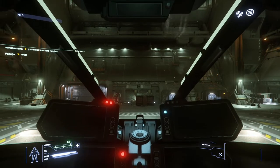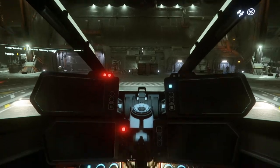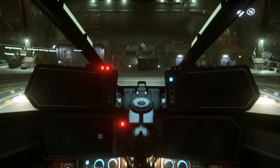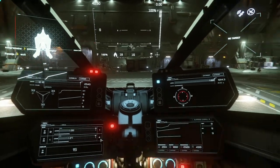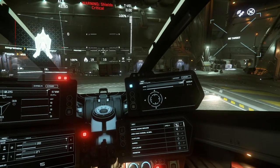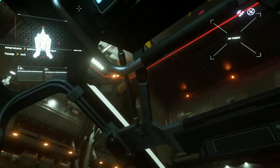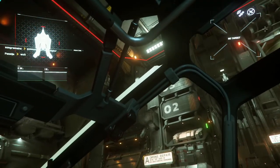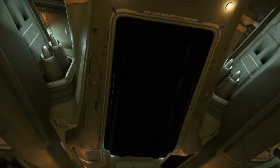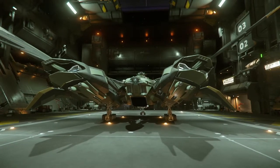One military ship where I feel CIG did botch the interior is the Valkyrie — the crew compartment should be totally separated from the rest of the ship, kind of like the Vanguard is. This is an amazing design. At this point you have a drop ship, you have a bomber, you have a long-range fighter, and I believe the Sentinel is the electronic warfare ship. The Vanguards are just incredible, they're beautiful, and they pack a punch.